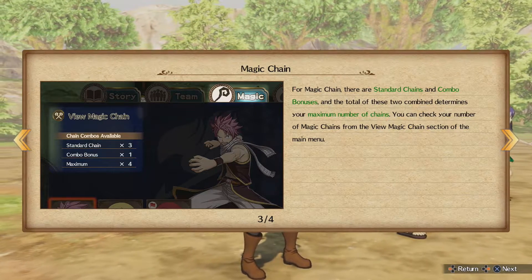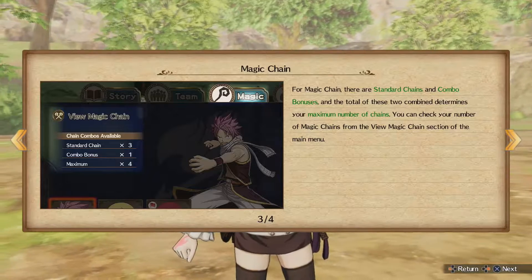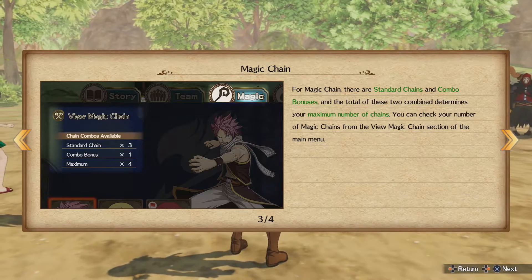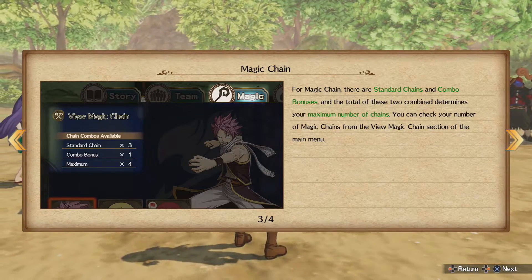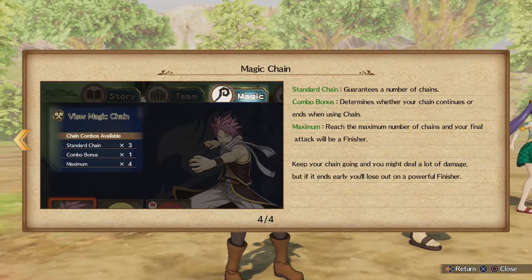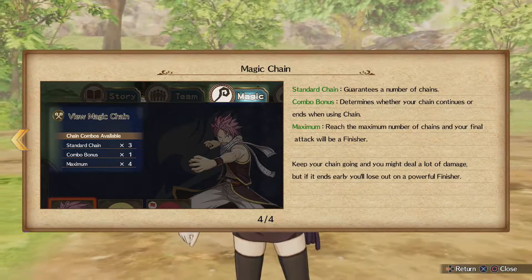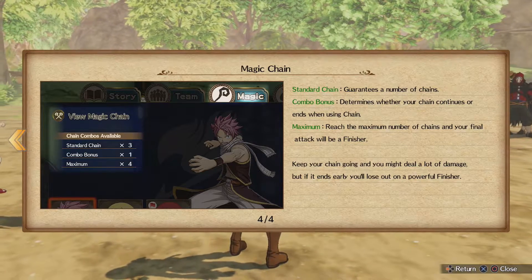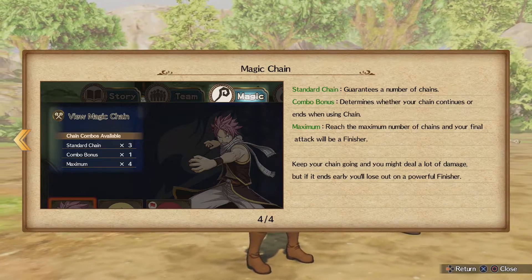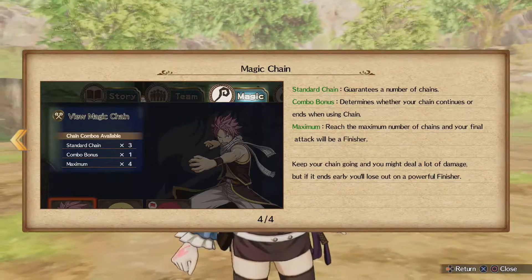The total of these combined determines your magic number of chains. Standard chain grants a number of chains; combo bonus determines whether or not a chain continues or ends. It's too many... you've used the word chain too many times. Reach the maximum number of chains and your final attack will be a finisher.